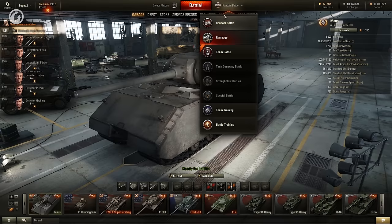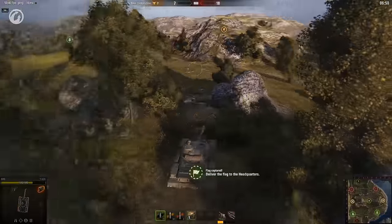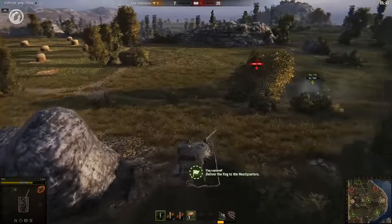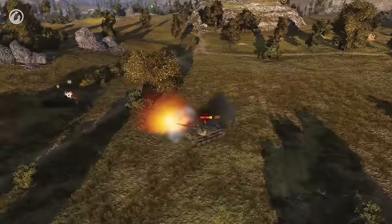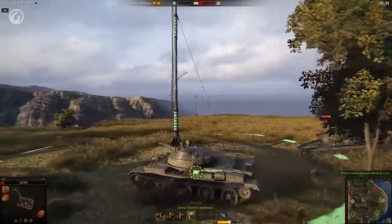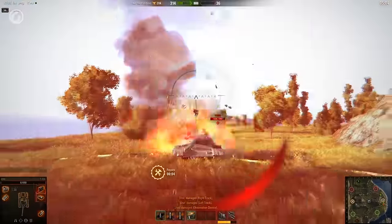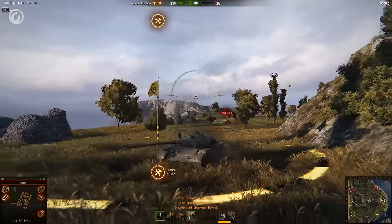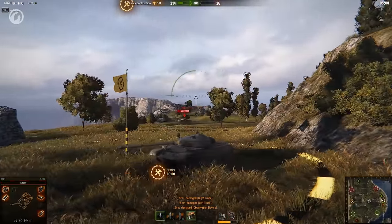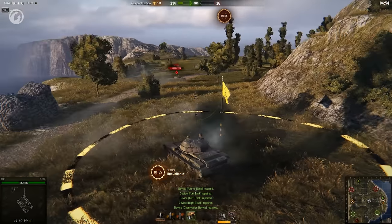Update 9.10 introduces a new special event called Rampage. During this event, you can choose from two battle options: Domination or Steel Hunt. In Domination, two teams of either 10 or 15 players will battle it out. In Steel Hunt, several teams of between 1 and 3 players will face off. There are no special vehicles this time — you fight in your own vehicles, but you can still repair mid-fight and switch vehicles when destroyed. These battles promise to be very dynamic and exciting.